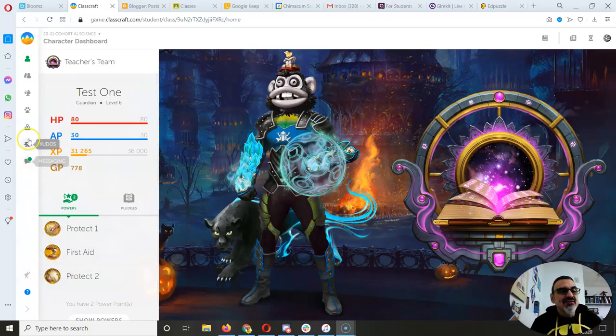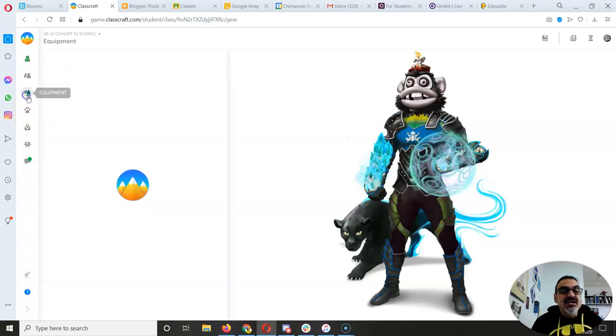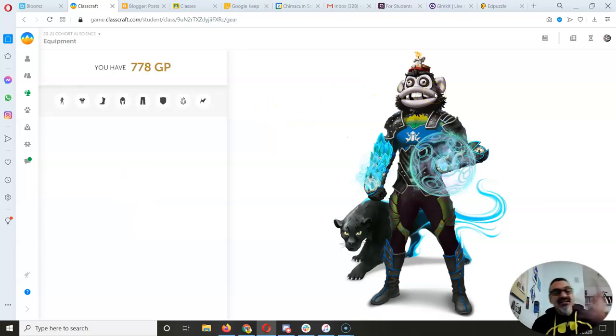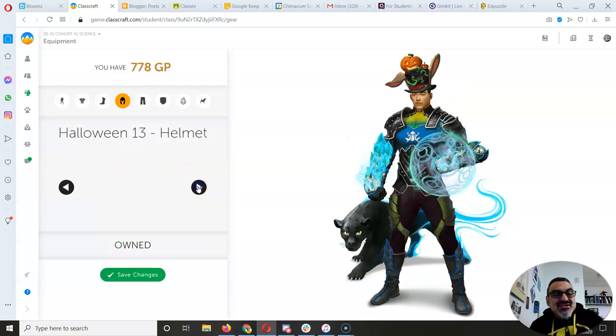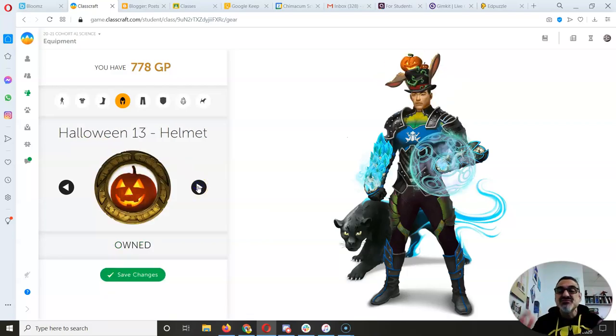One last thing — if you haven't seen the Halloween headgear, you should check it out for each class. For guardians it's the helmet slot, and for the other two it's whatever head slot you have. There are 13 different types of helmets. Some of you figured this out as you were arranging your gear.